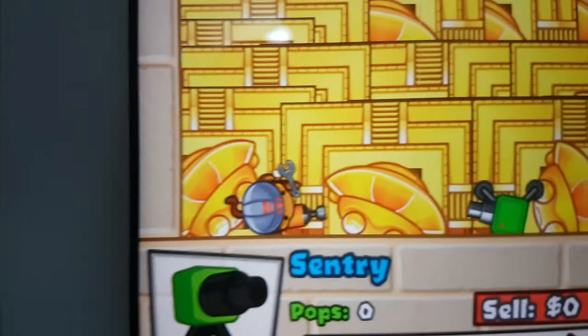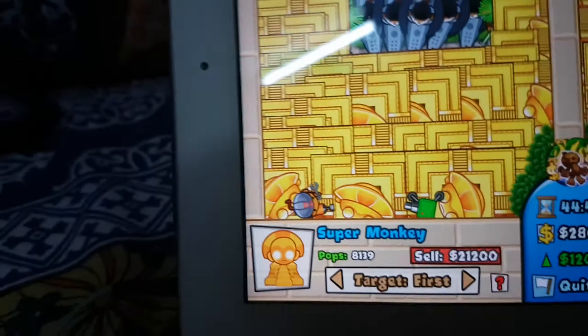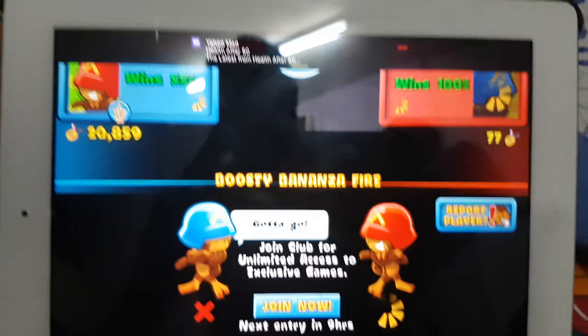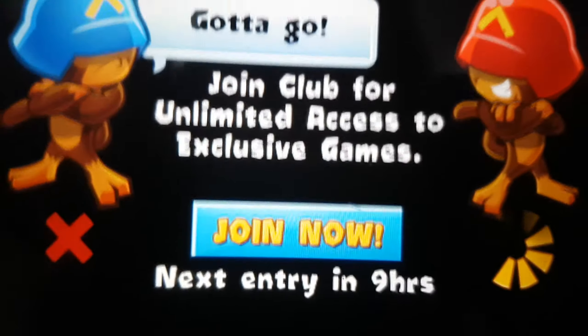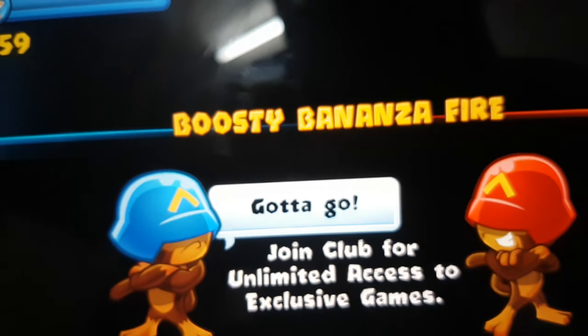So he kept stuff like the engineer and everything. He also kept, as you can see over there, the ninja monkey. So he used the ninja monkey and everything. Ninja monkey has the boosting of the abilities and stuff — it can slow down the MOABs and everything.